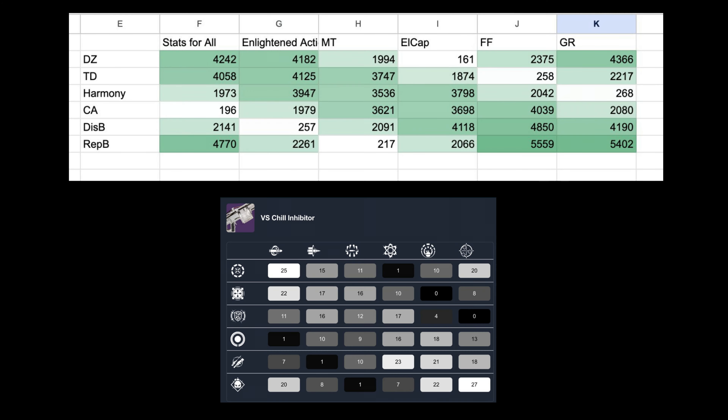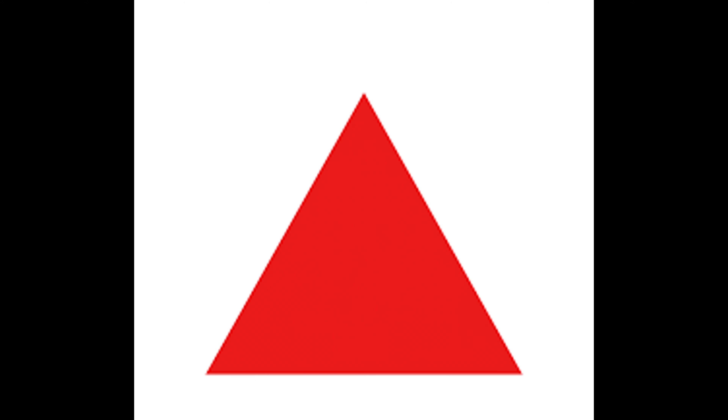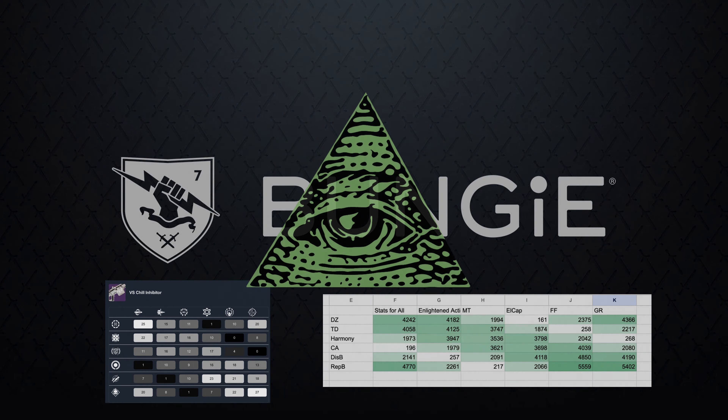If we look at the perk weighting tables, we find three defined lines. Three lines. Three sides. A triangle has three sides. Perk weighting — Bungie is Illuminati confirmed.